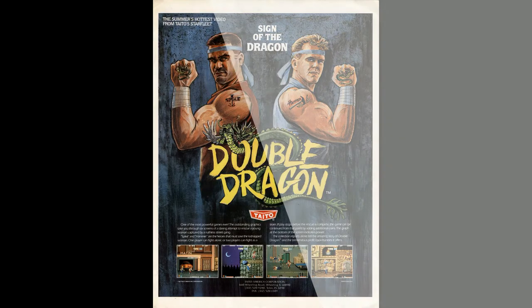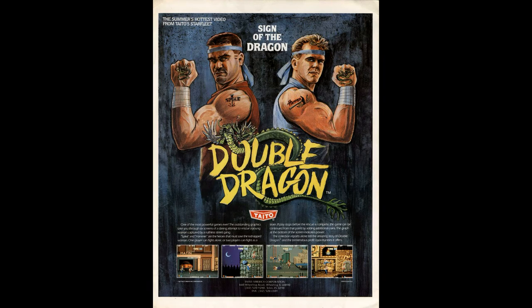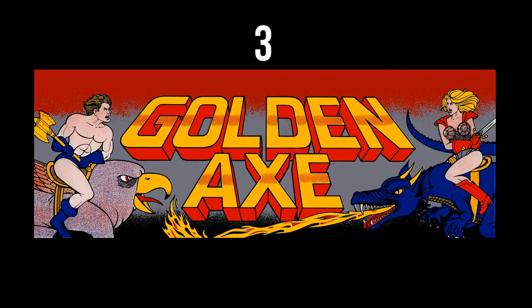Coming in at number four, Double Dragon — the classic, the one that kind of started it all. It's got two-player co-op and the game really still holds up today. You have a good amount of moves: headbutt, punch, kick, elbow, jump kick. Great game in co-op.